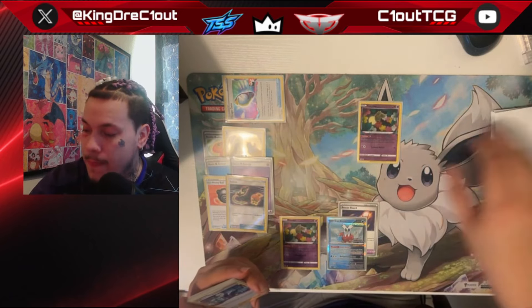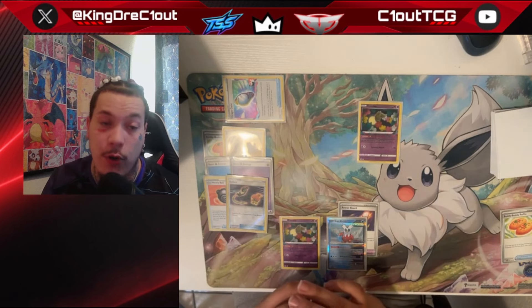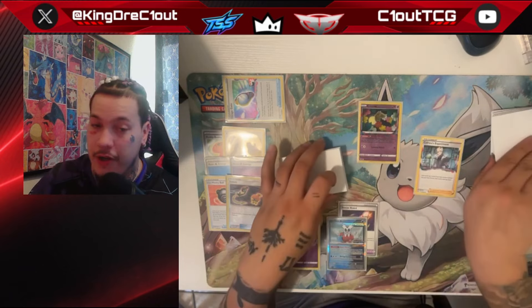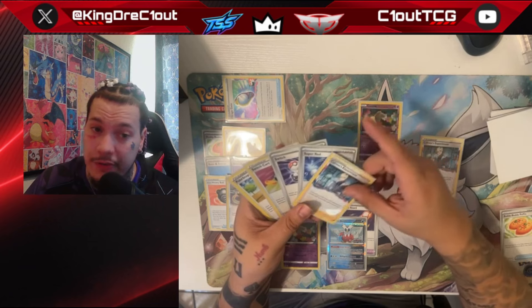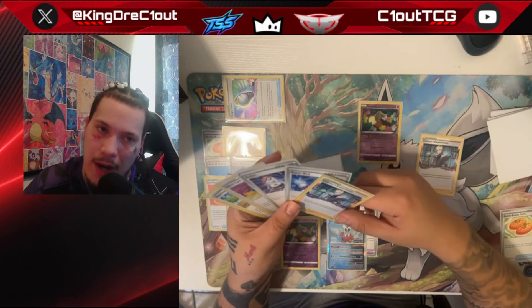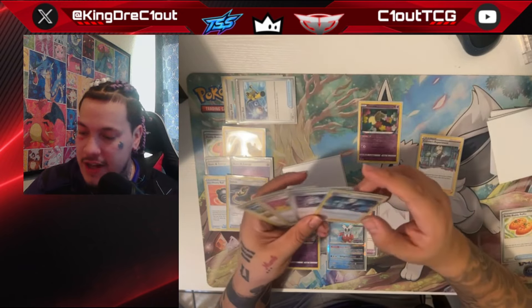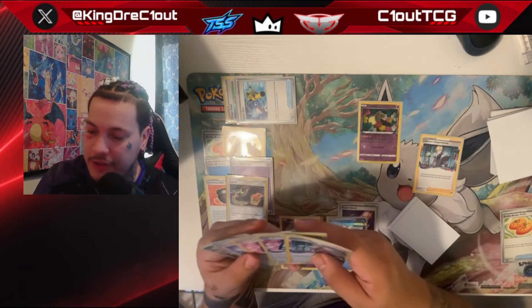Let's say our opponent didn't have a great turn — they started Manaphy, used Iono or Nest Ball and got two Raltses down, and evolved into Kirlia via Arvin's TM Evo. Drawing for turn, we top deck another Colress. First thing — play our Colress. We have a Colress in hand already, so we don't want to Lost Zone it and give our opponent information. We'll get rid of the Super Rod since we have three more in the deck and haven't had to discard any energy yet. We now have two pivots to ramp up our Lost Zone and keep using Flower Selectings, even potentially loading an attacker.